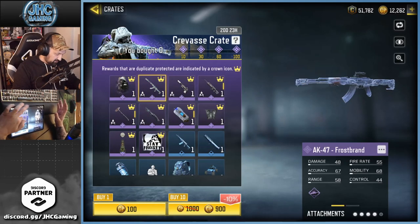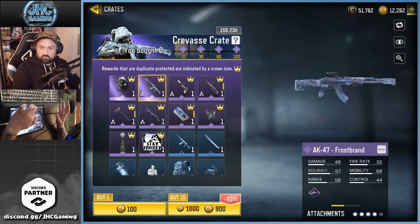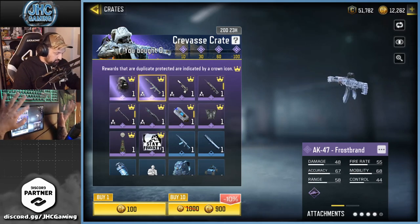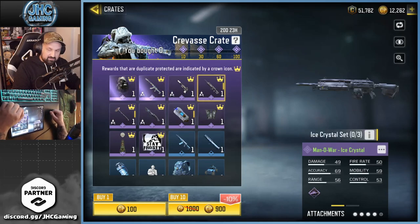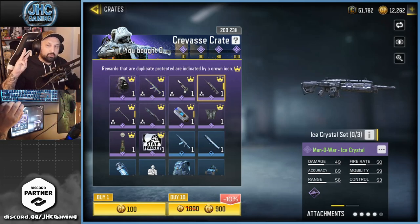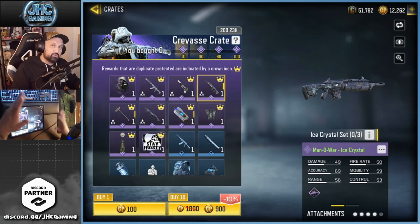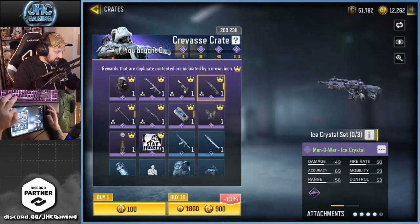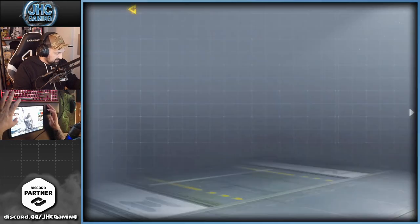There's the AK-47 Frostbarn — apparently this one's got a cool iron sight, and I love the AK-47. I usually wouldn't care about the rest, but there's a set bonus here. If you don't know what set bonuses are: when you have all three items of the set, it gives you a bonus in the game. That one is for the upcoming event — it says earn 50% extra agents during the On the Brink event.